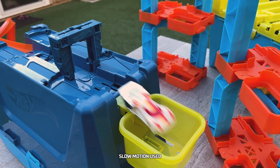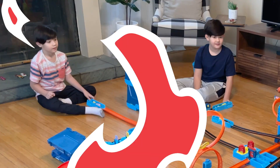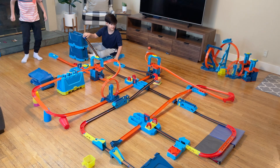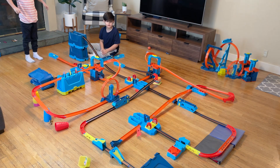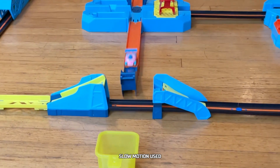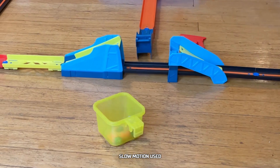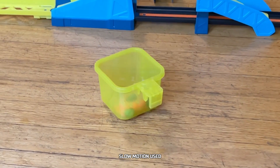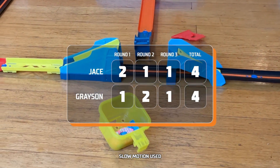Thanks for joining us for the obstacle course challenge. 3, 2, 1, go! Donut Drifter is off. Jace is sending everything he can to make the stop. Donut scores a goal! We've got to see that replay. Grayson ties it up with a chance to win! Grayson wins with just one more goal.